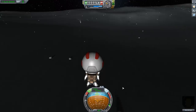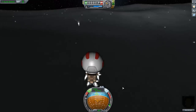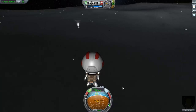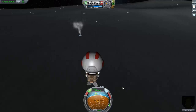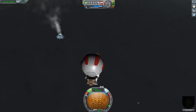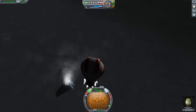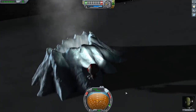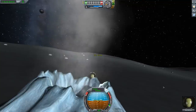Each planet and moon has its own collection of thematically appropriate features on the surface. You can have small little rocks that you can pick up, or you can have things like this cryovolcano — this spout of ice coming out of the surface of Val — which looks very cool and makes you want to get out of your spacesuit and jump in. Of course, this is frozen carbon dioxide.